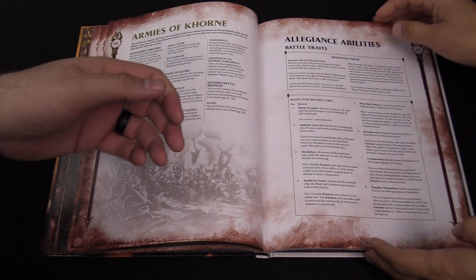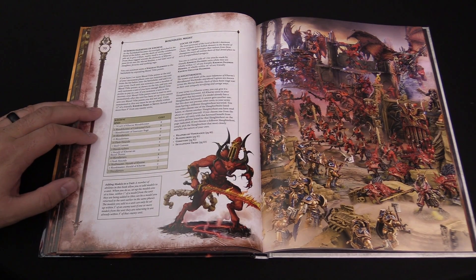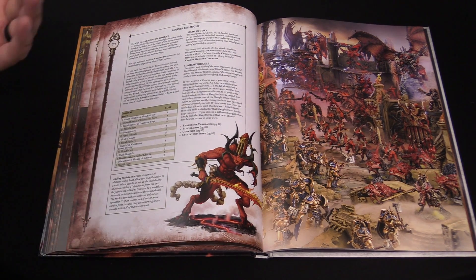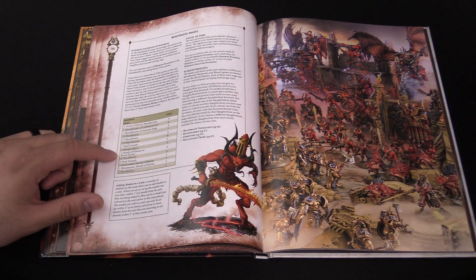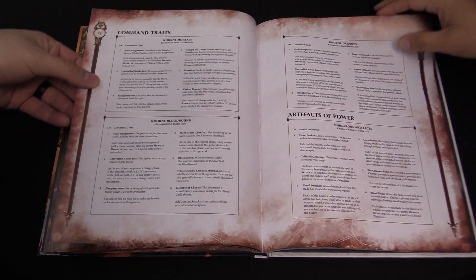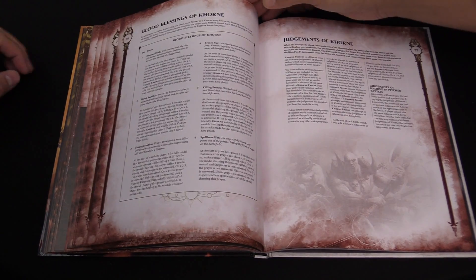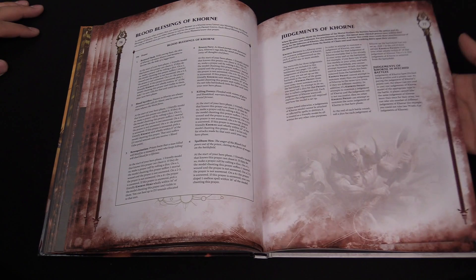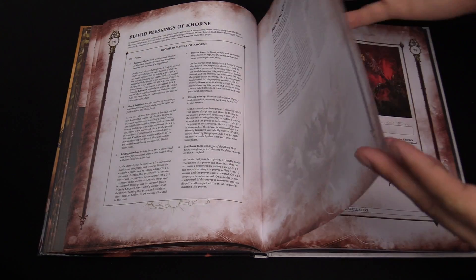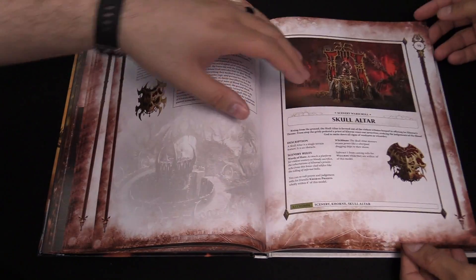The Blood Tithe ability has always been a cool comeback mechanic for armies of Khorne — you get tithe points whenever any unit is destroyed, no matter what. If you want to summon, there are rules for that too, but you'll be spending more points to summon units in. Moving on, you've got command traits, artifacts of power, and new runes for each of the different factions — Daemonic Adherence, Goretide, and more. There are Blood Blessings of Khorne and the new Judgments of Khorne, which your Slaughter Priests can call upon. These are not spells, so they can't be dispelled.